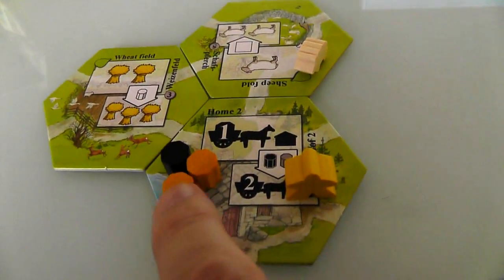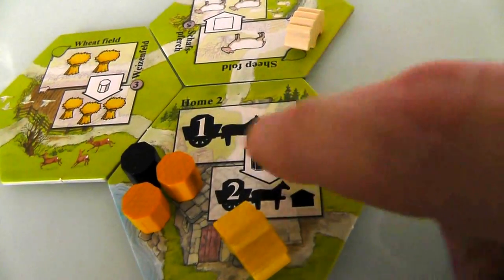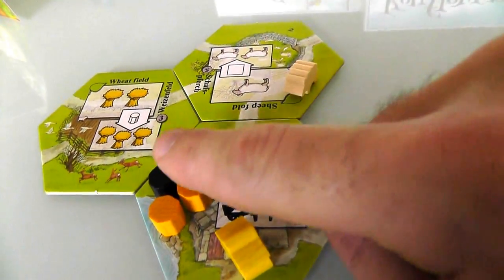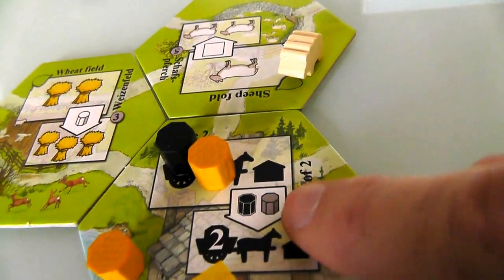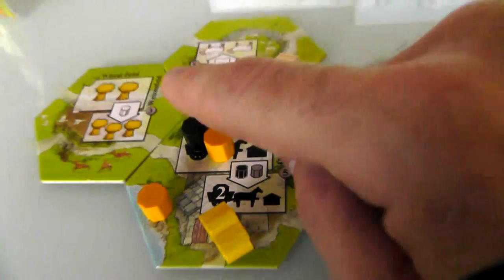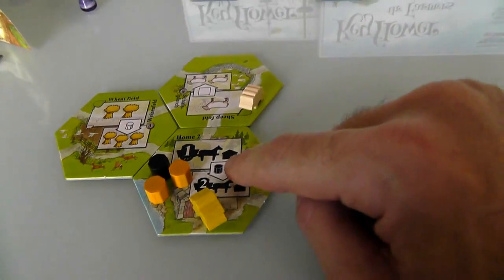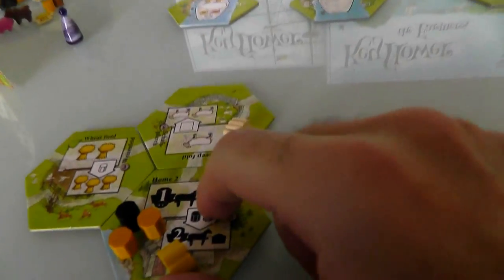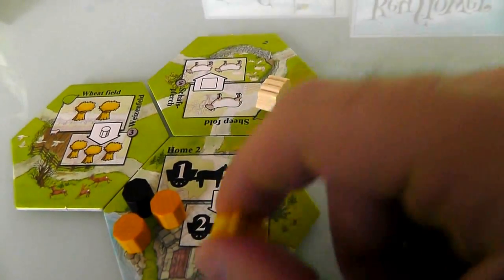Do I want to use this ore and one of these golds — because golds are wild cards, you can use gold as a replacement for anything — to upgrade this tile, which will score me five points and make it a more powerful tile? Or do I want to assume I'll get this carpenter and start saving up so I can get lots of points off this monument? I think I'm going to do that. I'm not going to upgrade my home tile.